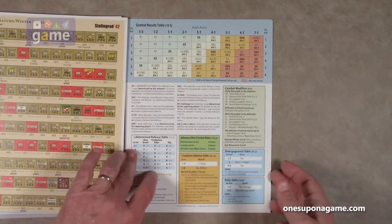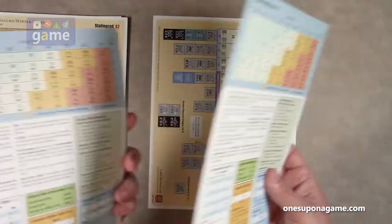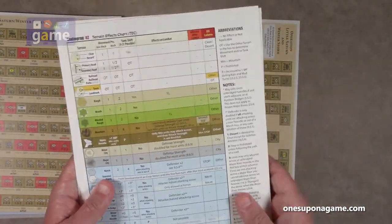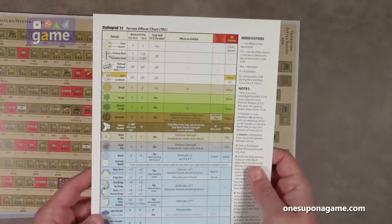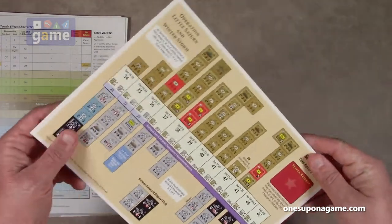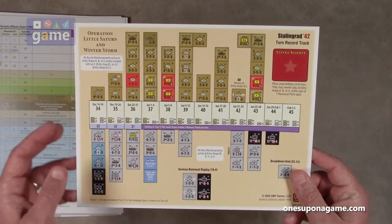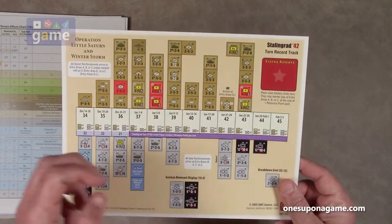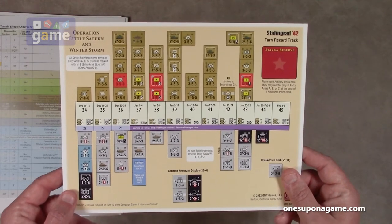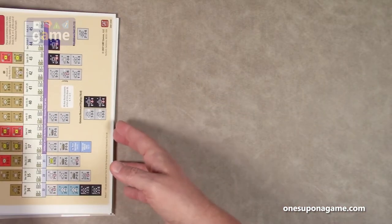You also get two identical player aid cards that replace the ones in the original game, featuring a combat results table and terrain effects chart — presumably updated because terrain effects have been added or modified. Finally, there's an updated turn record chart for this particular scenario, covering turns from December 14th–18th through February 2nd–5th.